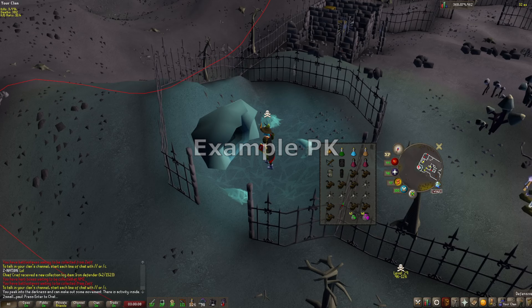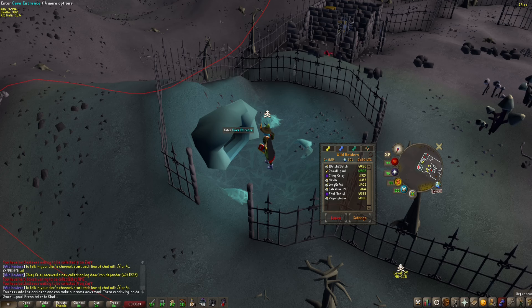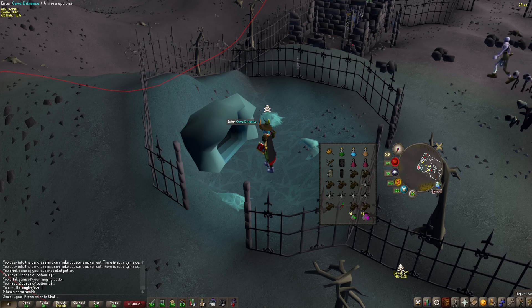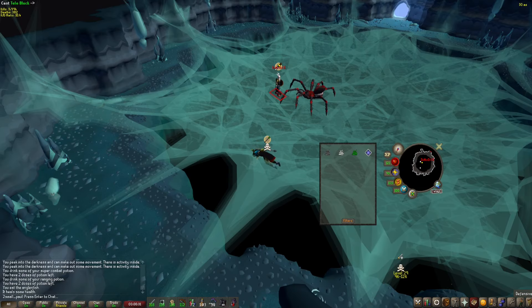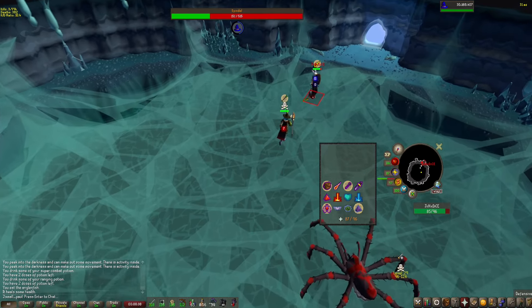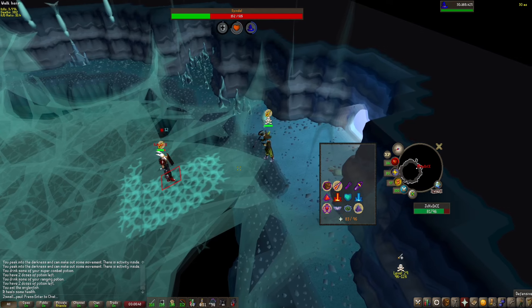Found a world. Anything suspicious? We're good. When you find a world, drink your super combat, ranging pot, and stamina. Make sure your quick prayers are correct — they are. Get your mage menu out, click on the target, then click Teleblock. Confirmed bot — this is teleblocked.